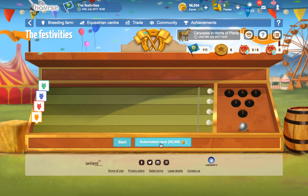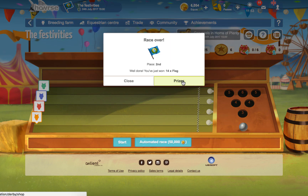We've also got the automated races. I'm going to do an automated race, even though it's going to cost me 50,000. So I got second place — 14 flags — but that cost me 50,000 to do.